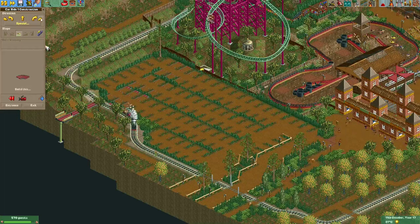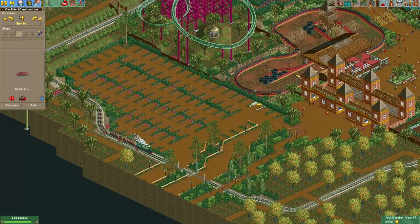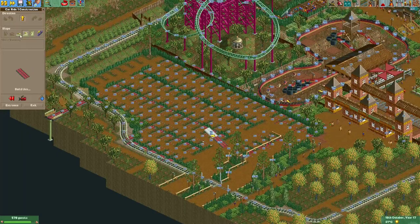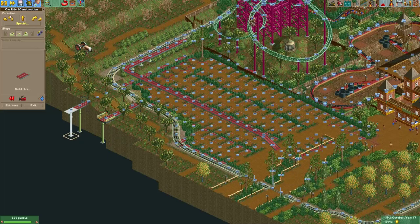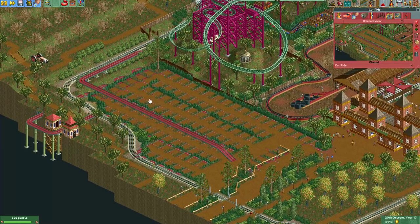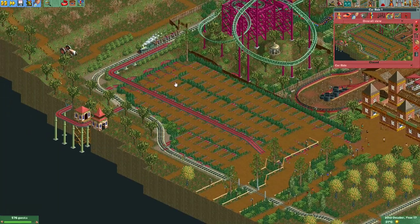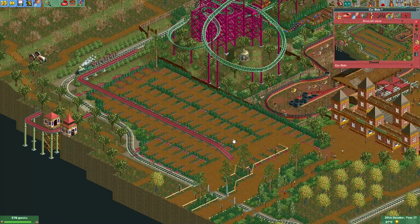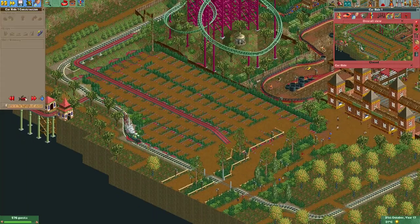We'll make these tracks invisible later. Instead of going around I just went over the track here — I could have gone around — and by passing over these parking spots I did make it a little bit more annoying for myself, so I'm going to quickly change this.